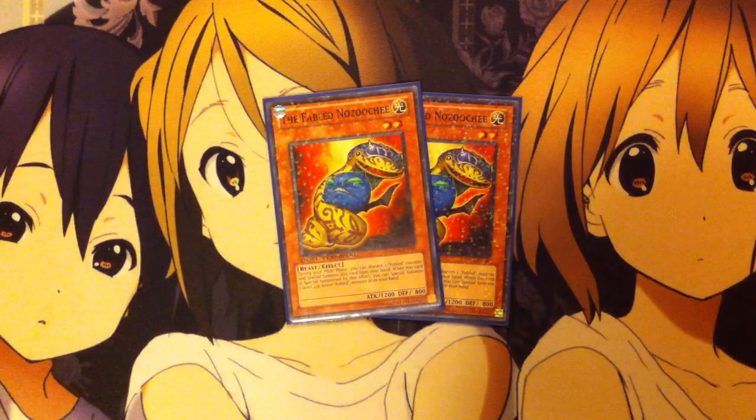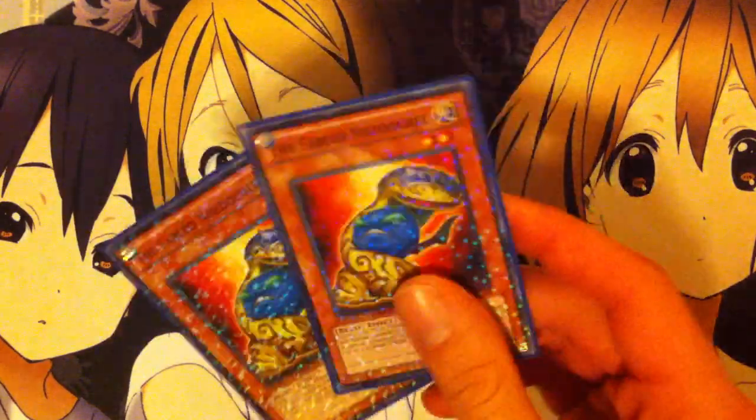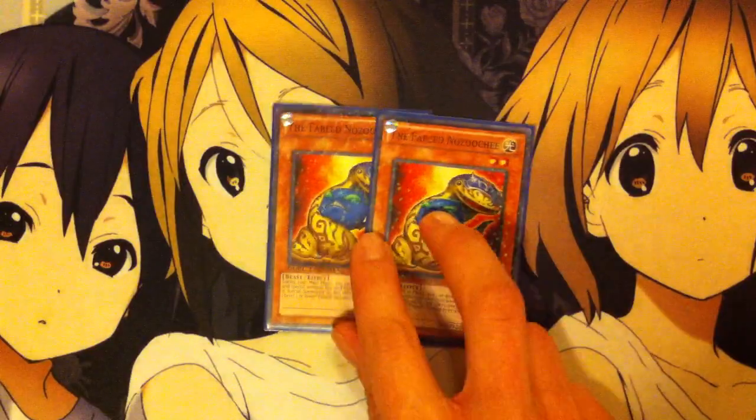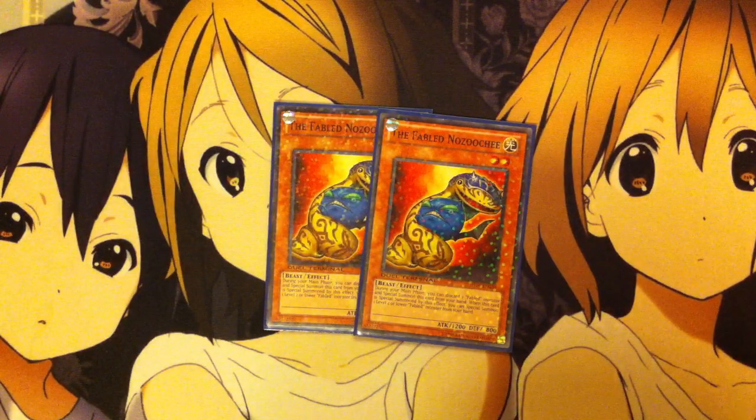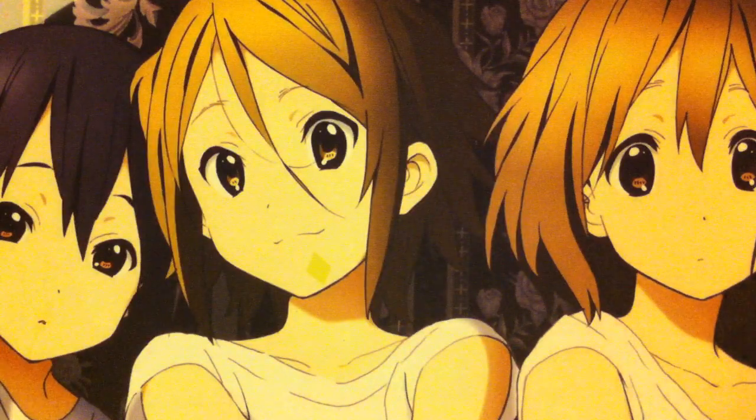I also run two Fabled Nozolchi. Pretty much with this card, during your main phase, you can discard one Fabled monster to special summon this card from your hand, and when it's special summoned by this effect, I can special summon an additional level two or lower Fabled from my hand. So he really helps with field swarming. He's got a level two, so it's low level, making it easy to do a bunch of different Synchro plays. But I only like to run two — three's kind of a dead draw.